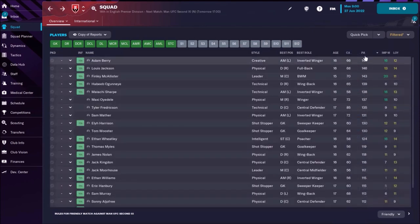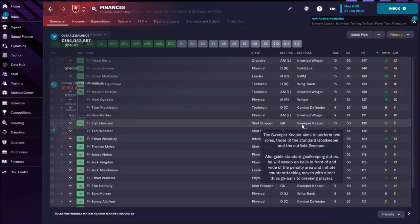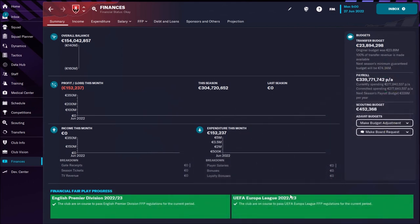Now let's check the under-18 squad — do we have interesting kids there? Actually not that much. Maybe Adam Barry with a potential of 147. Now we're going to do a little transfer guide. We see that Manchester United has around 23-25 million transfer budget, so you can't afford some really expensive players, but you need a couple of new signings.